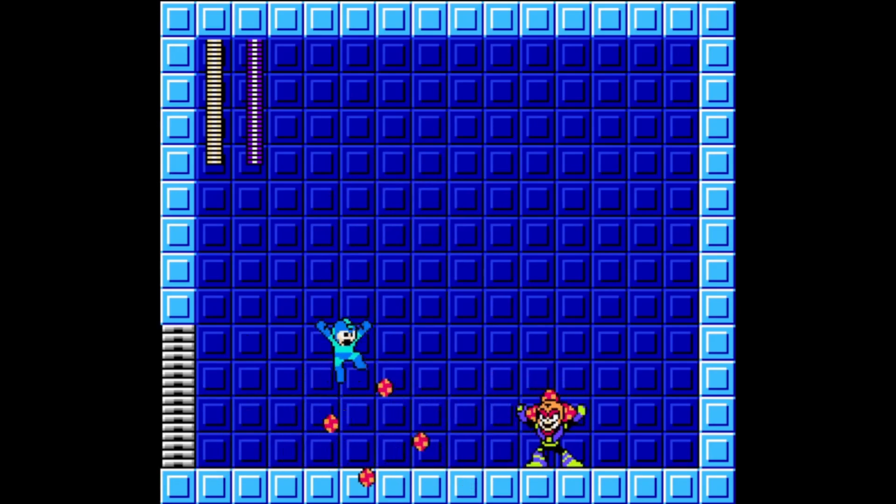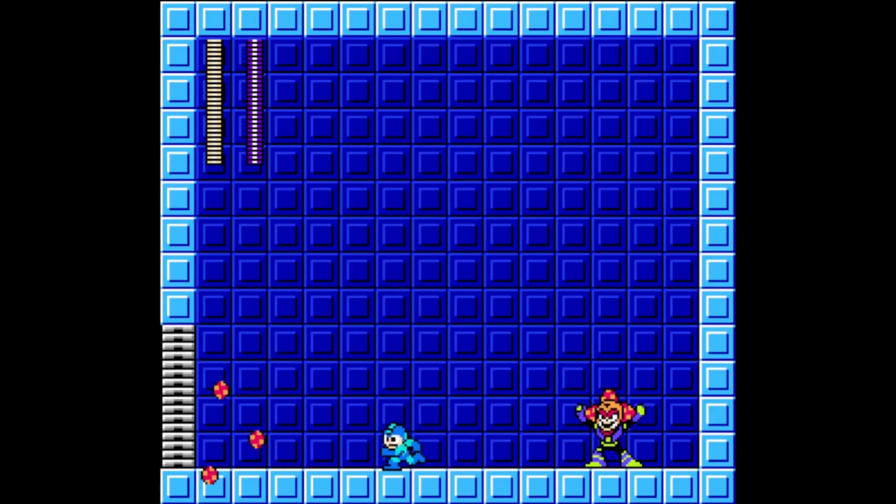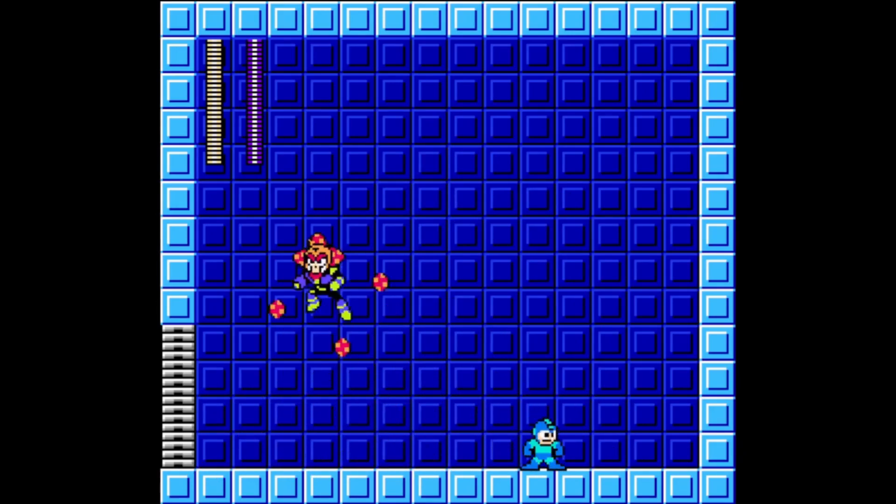As soon as he lands, Plant Man will throw his Plant Barrier forward in Mega Man's general direction while standing in place. Once Plant Barrier leaves the screen, Plant Man will run towards Mega Man's position and repeat the whole pattern again. So to avoid Plant Man, just simply jump over his Plant Barrier and then wait for him and jump over him.